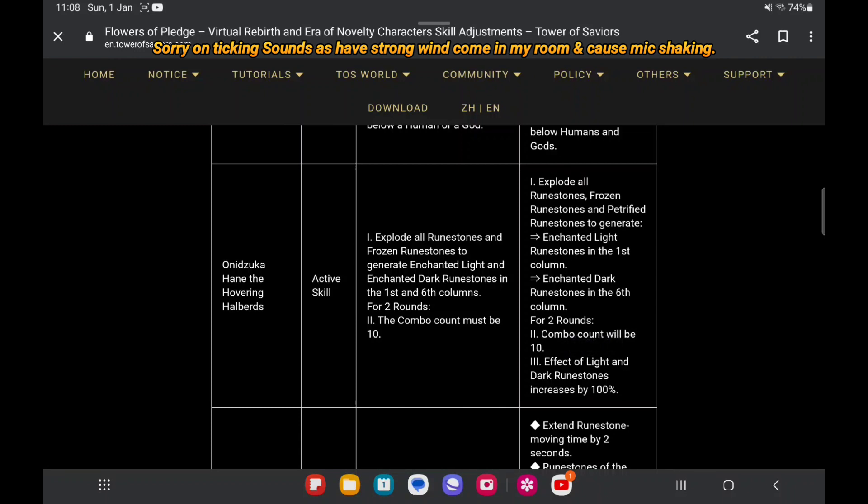The effect of the light room stone and dark room stone increased by 100. I see the change is adding a petrified room stone — just like Sebelis adding for the room — but this will be adding combo to 10. Unfortunately right now that's not enough.